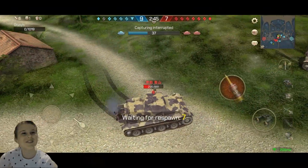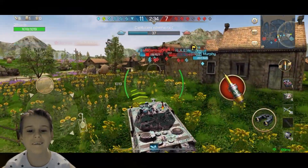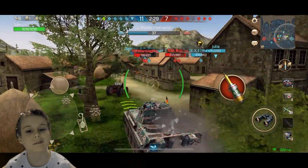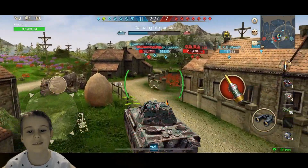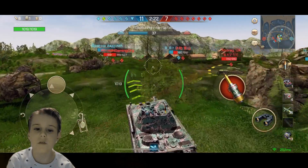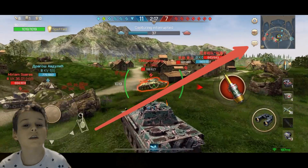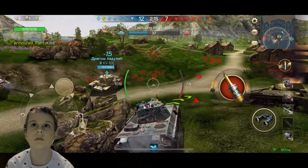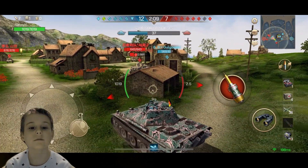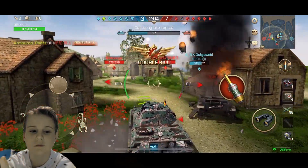You can respawn in this game as we've discussed before, so sometimes you have to sacrifice yourself to stop the reds winning. As we see me dying here, I'm back in play after respawning and ready to do more damage. Sometimes you have to sacrifice yourself, and you can call for help — the call buttons are on screen here. Sometimes help comes, sometimes it doesn't.